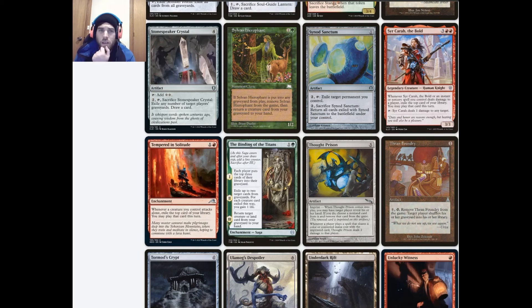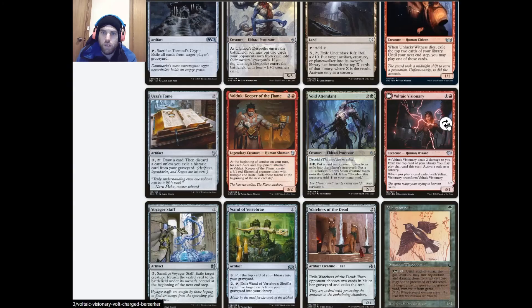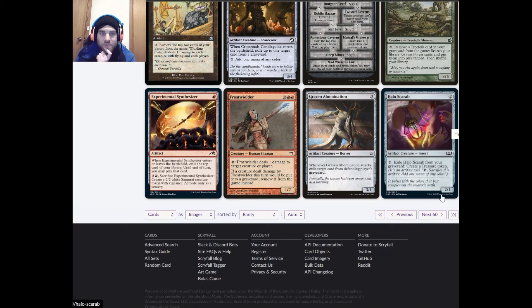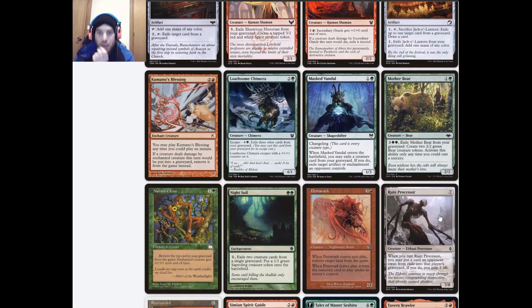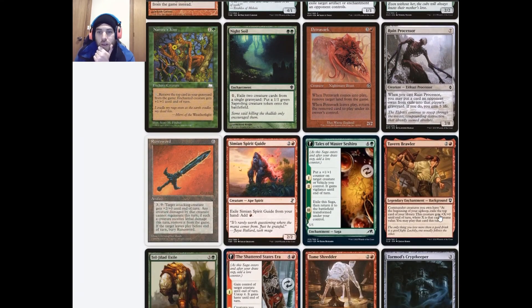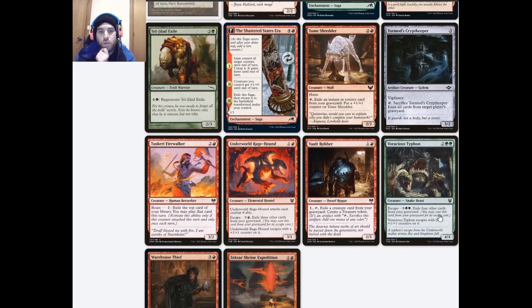Cara wouldn't be too bad but it's a one-time thing. Tempted by the Oriq requires our commander to attack to work. Volcanic Visionary transforming — not very exciting. For instants and sorceries in general, I've moved away from most of them because you really want things that stick around and keep doing their thing.